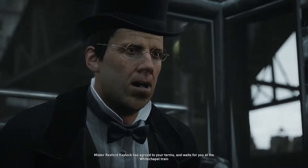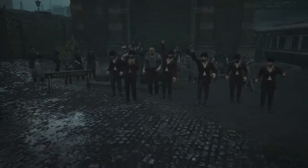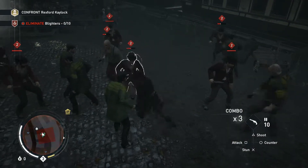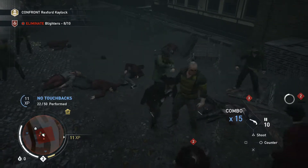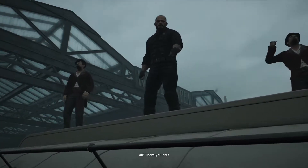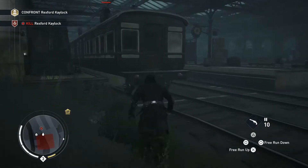Mr. Rexford Klock has agreed to your terms and waits for you at the Whitechapel train station — he's bet his train on the fight. So we've got to kill him or just take him down? I mean we are assassins, but it's a gang fight. Let's do this, take him out. They're already mostly gone — our guys took care of most of them, I only took down one maybe two. Let's get on this train.